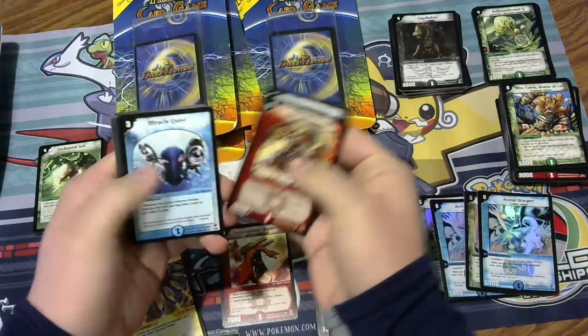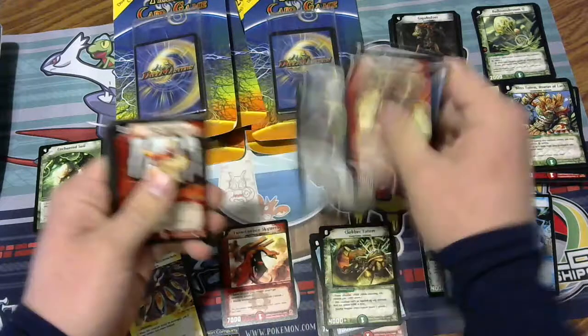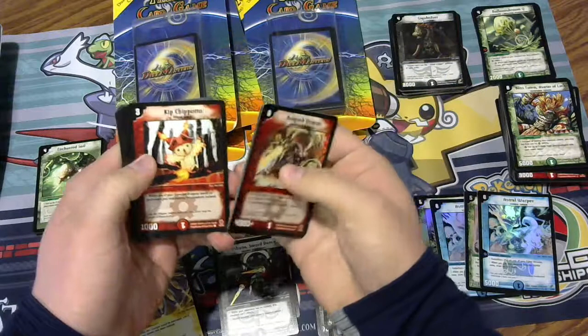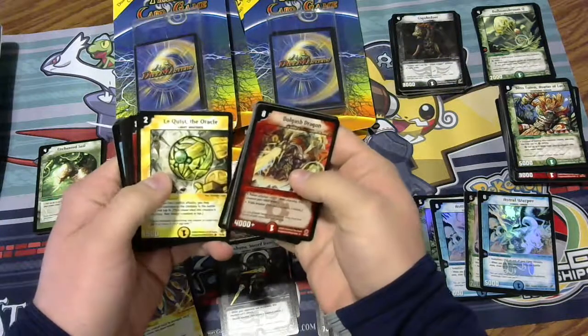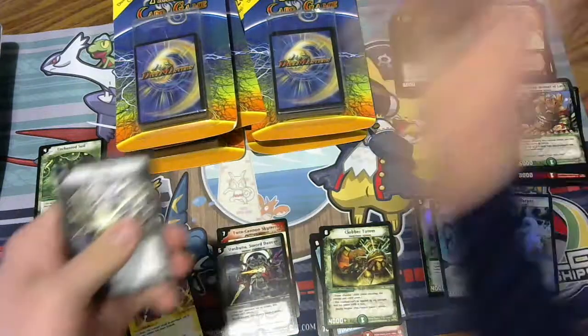Bulgash Dragon, Horned Mutant, Miracle Quest, and Vashuna Sword Dancer — it's a rare I'm a fan of using, pretty strong. Kip Chaputo, Jewel Spider, Spike Strike, Crow Winger, and Lequist the Oracle, with a Rickaboo the Dismantler. So that's DM5.